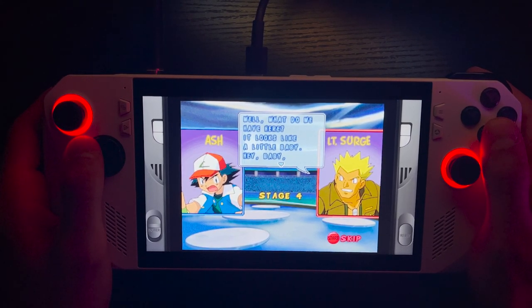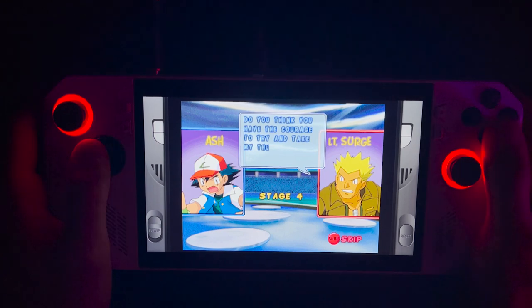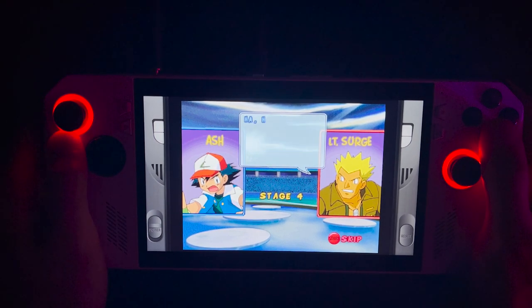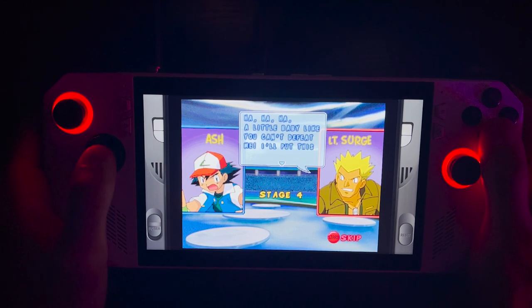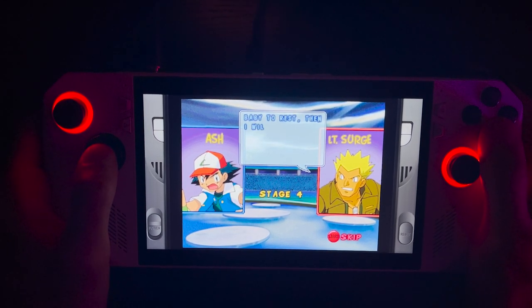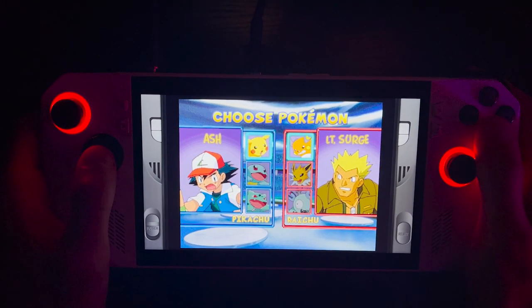What do we have here? It looks like a little baby. Do you think you have the courage to try and take my Thunder Badge? Like you can't defeat me — I'll put this baby to rest, then I'll challenge the Puzzle Master. Ready when you are. I'm surprised you didn't call me baby again.